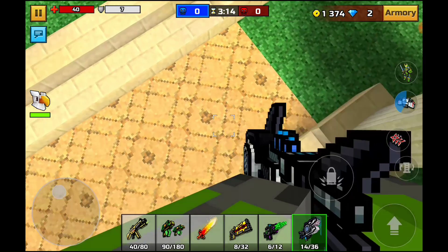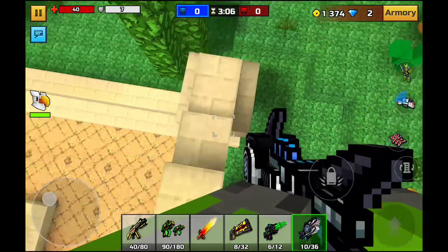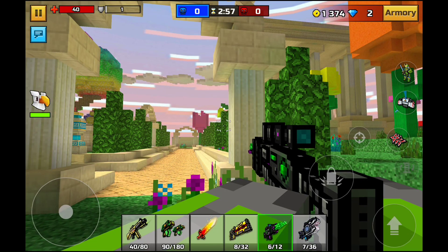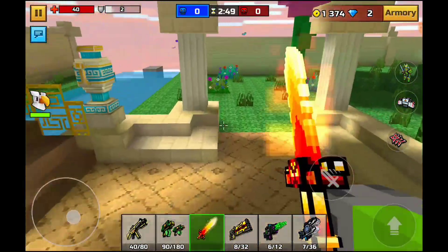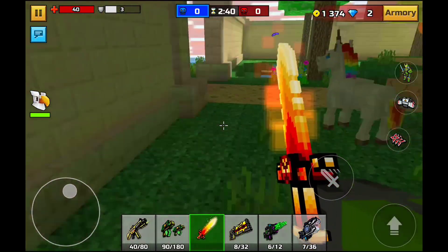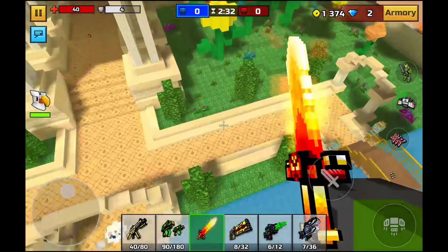With rocket jumpers it's similar — lots of people are going to stop because if someone gets on top of something and then jumps, it's going to damage them, and some people just won't like that so they'll stop doing it altogether. Is it really that bad of a thing to have fall damage in Pixel Gun 3D? I want to know your opinion — be sure to comment below and tell me whether or not you like this. I personally think it's a pretty cool way to kind of stop spammers in the game.